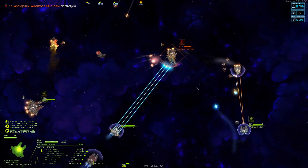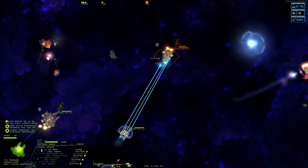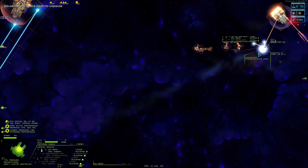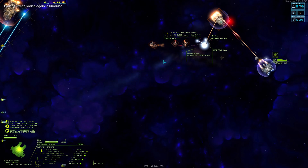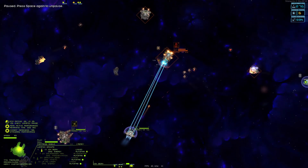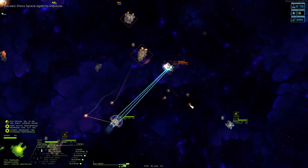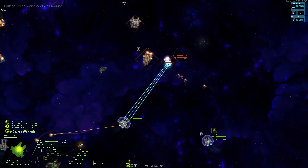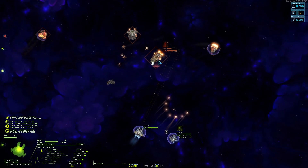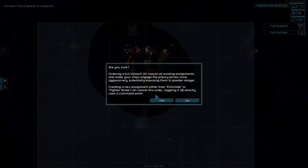The little fighters this thing produces are going psycho mode - just exploding! Really cool, I didn't realize it did that. While this thing's under a lot of threat, I can try and pressure it down. Going all-out assault so my ships attack as much as they can - they're chilling too much.